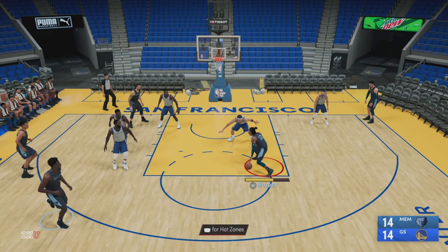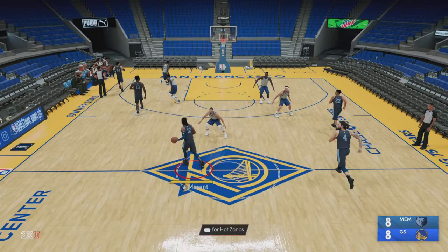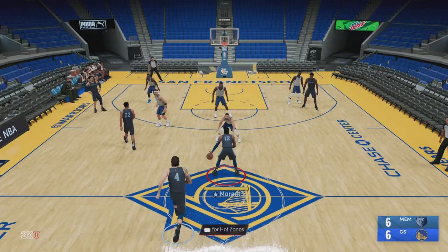Using the same technique against Klay Thompson — with the right badges and right attributes — he's able to stick with Ja Morant, stop that initial drive, and clamp him up into a steal. So all is not lost if you're a smaller defender: even if you get blown by, just stay attached to the hip and contest at the right time to contest that layup or any finish animation.